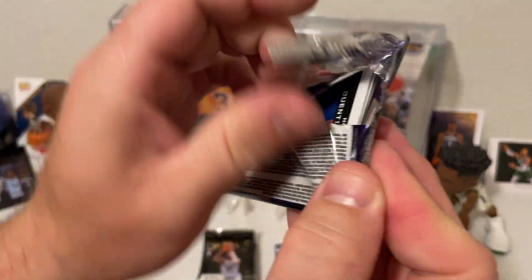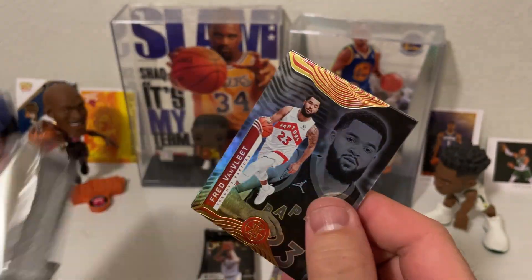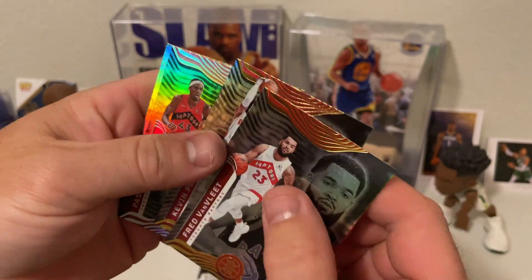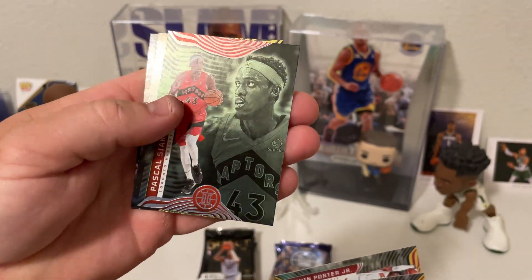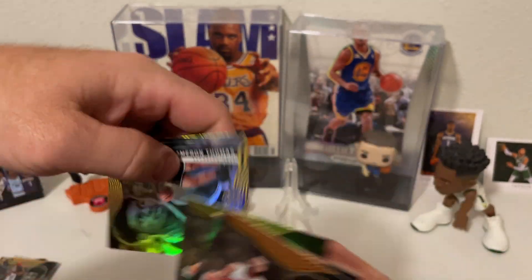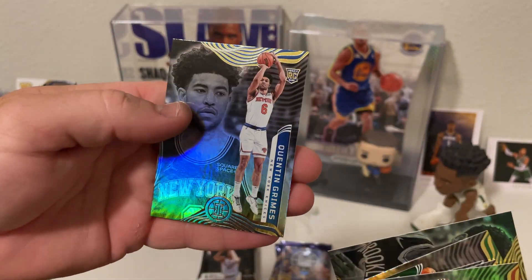Illusions. Fred Van Fleet, Kevin Porter Jr., Pascal Siakam - that looks like that's that emerald color. KG, Kevin Garnett. Cameron Thomas. And Quentin Grimes.